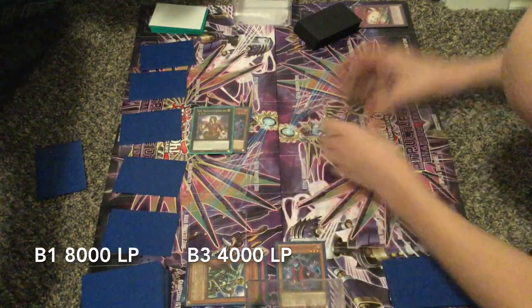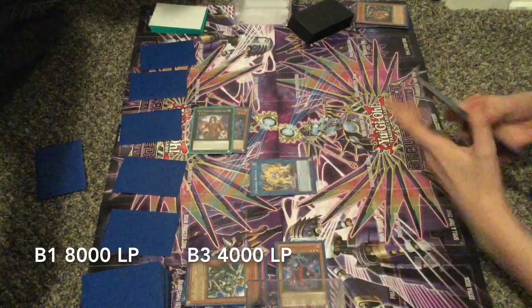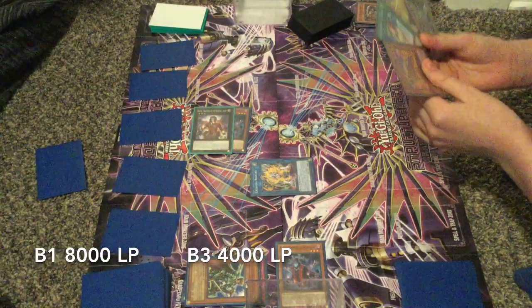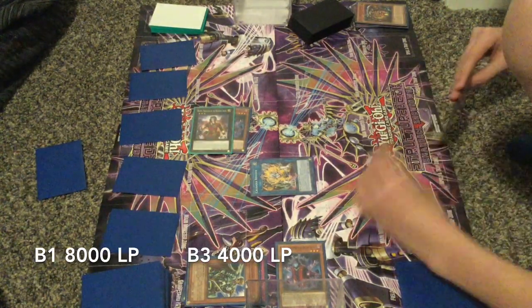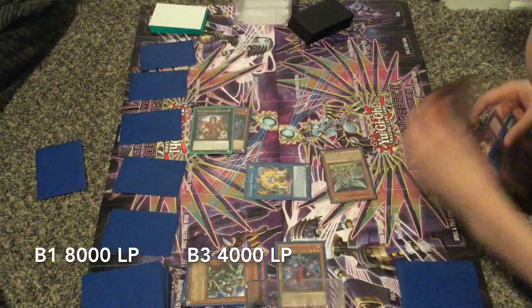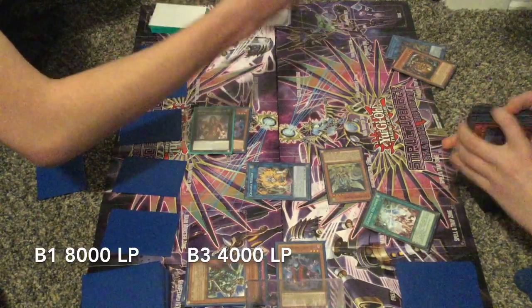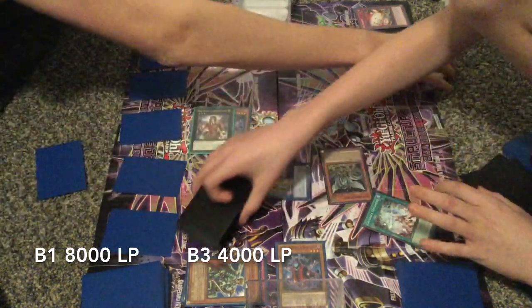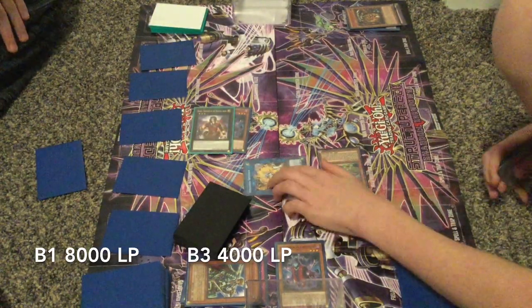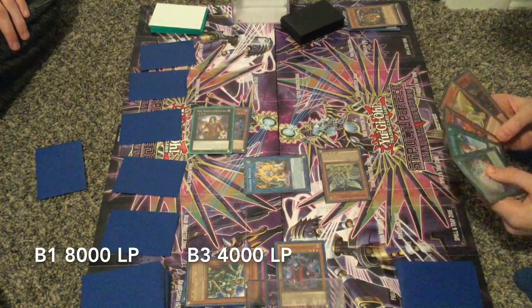Next he's gonna link into Regulex. It depends on his hand - he has Draco, so he can just special summon it, which is really good. He can chain link Regulex, which gives him an add for a spell, and then Draco allows him to add a monster from the grave. He added Maximus back. And from Regulex he added Testament - sorry, not Revival, it was Testament.